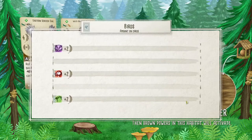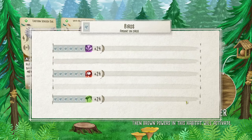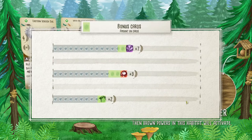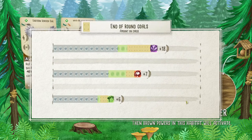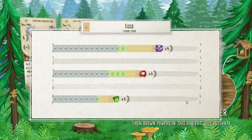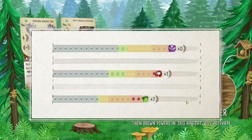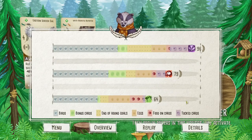All right, let's see how we did with a three-player ranked map here. Yeah, that late-game Warbler. Decent bonus cards. We kicked butt with the end-of-round this time. Lots of eggs and tucked cards too. 96 points — not too shabby!